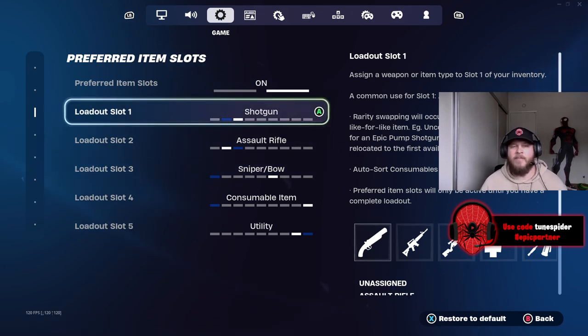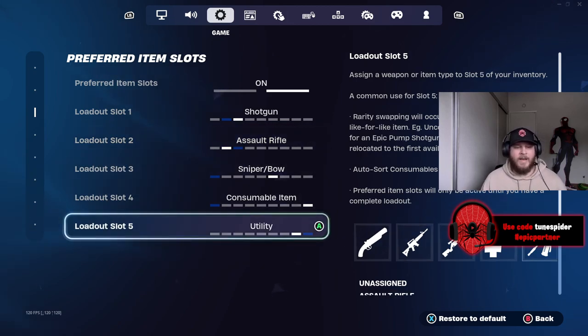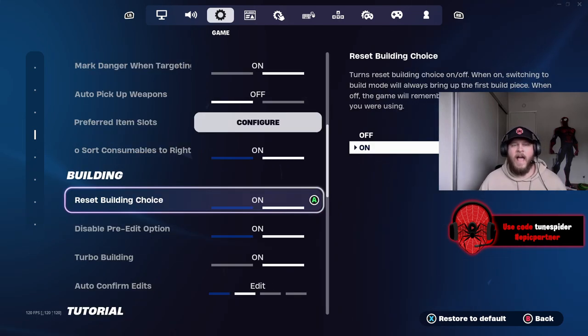If I'm doing a three-weapon loadout that doesn't involve a sniper — like shotgun, assault rifle, and an SMG — I'm actually going to have the SMG in my second slot and my assault rifle in the last slot, so that way I'm just pressing LB or RB to swap to one of those off of my shotgun.